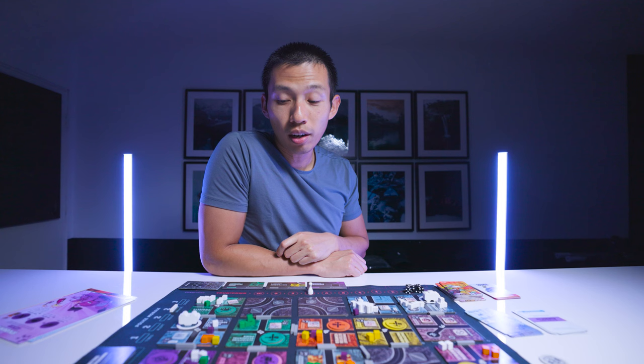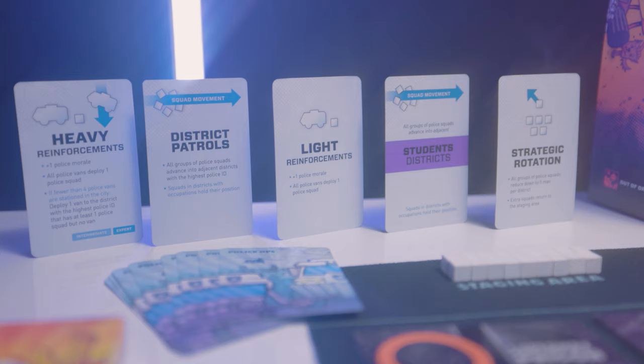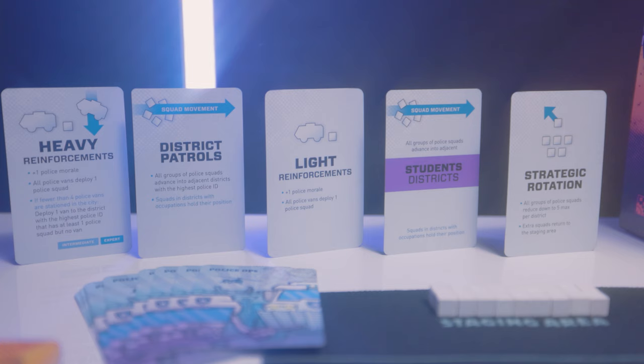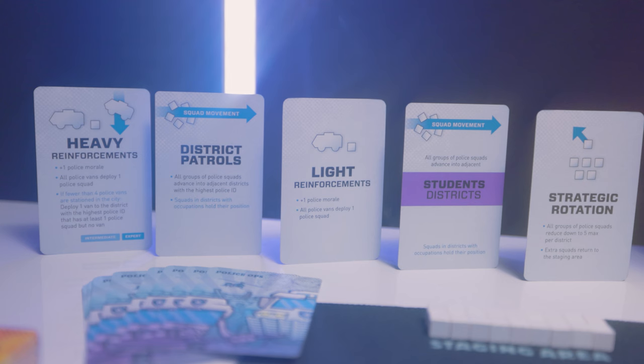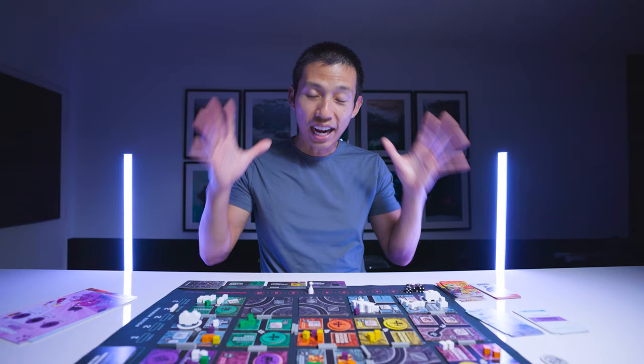After everyone takes their turn, we move on to the sunrise phase. Here, police vans are going to be repaired, then police vans attack, and then police squads will attack as well. Vans are really strong because they will defeat all blocks and evict any occupation in their current district. Police squads will always prioritize attacking blocks first and then occupations. After police squads attack, they stay in that district. After vans are repaired, after vans attack, and after police squads attack, then police vans are going to move as well.